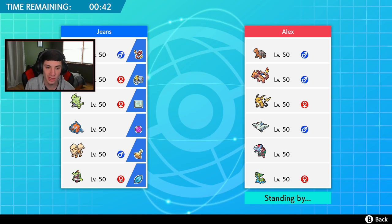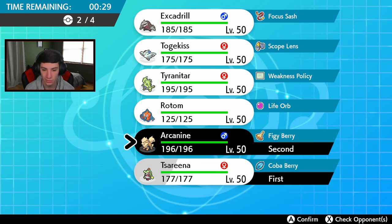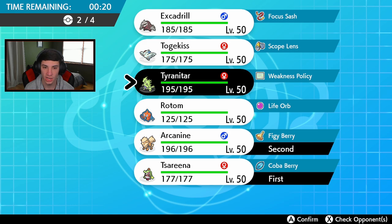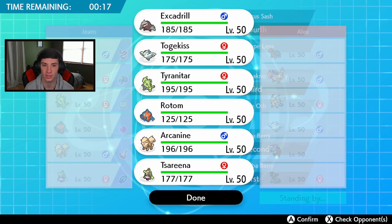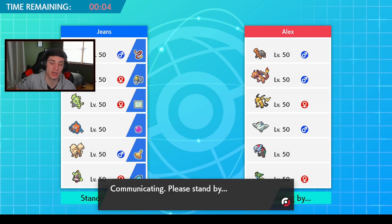I kind of want to go Tsareena just for the sheer fact that we have Queenly Majesty to stop Fake Outs. I also want to go Arcanine to get the special attack drops. I'm thinking the Excadrill-Tyranitar combo is a good call too, but my only problem is going to be Charizard. Maybe I should have led Tyranitar-Excadrill because that could have countered so much, but the speed advantage early on — maybe we can come up clutch later.